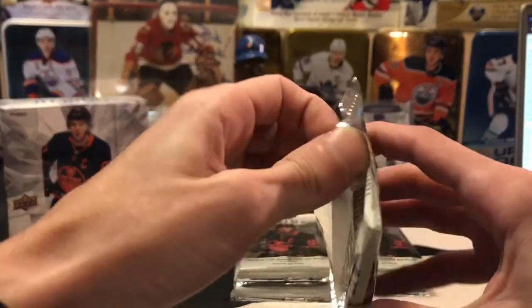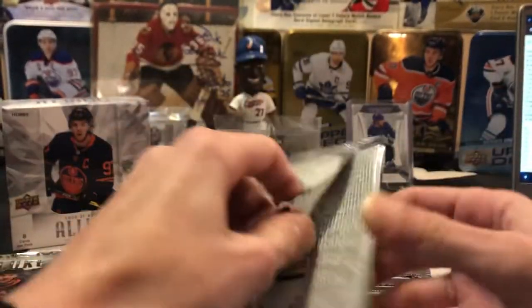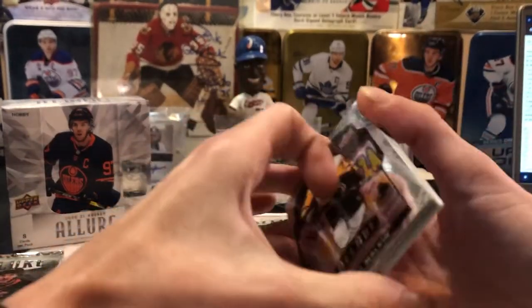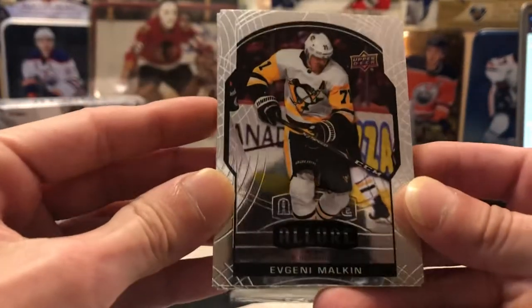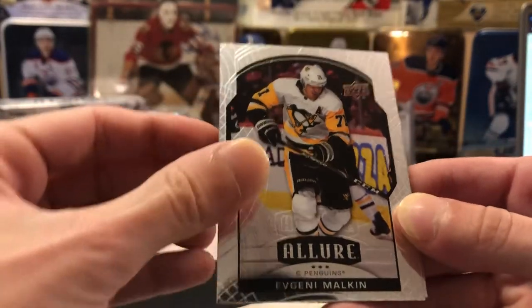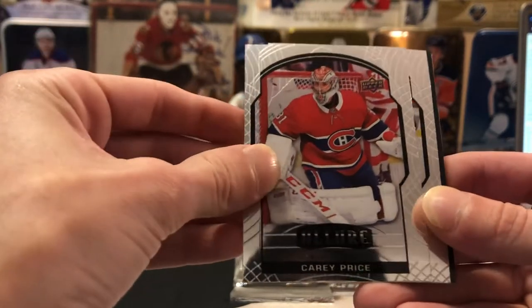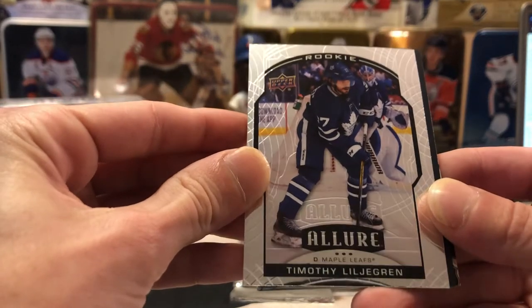All right guys, we're going to get right into it here, good luck to everybody on the break. Check out these new Allure cards and see what we can find here. Thanks to everybody again who's watching and tuning in on YouTube. We got a nice base set here — we'll start off with a Geno Malkin base card, we've got a Carey Price base, we've got a Timothy Lilligren base rookie for the Leafs there.